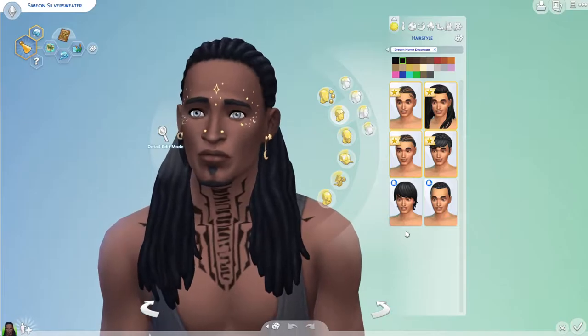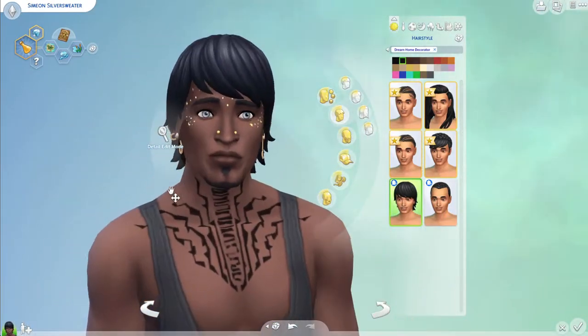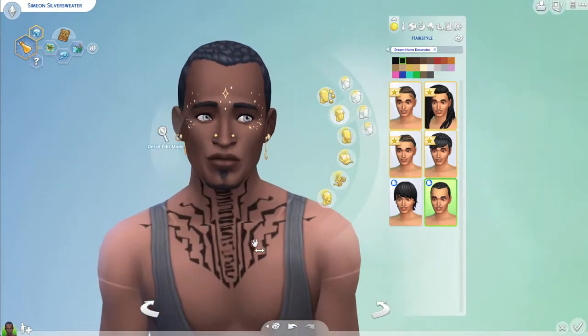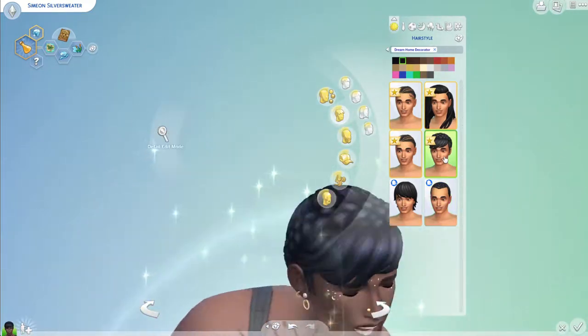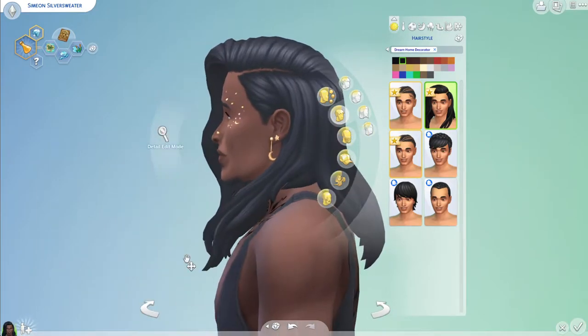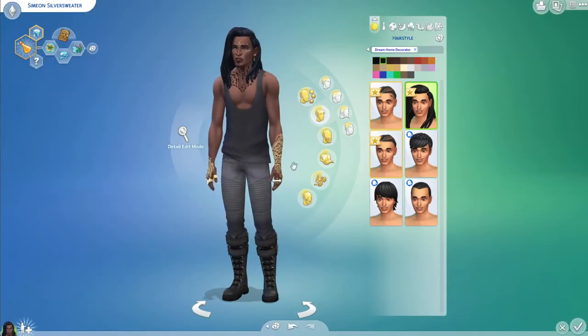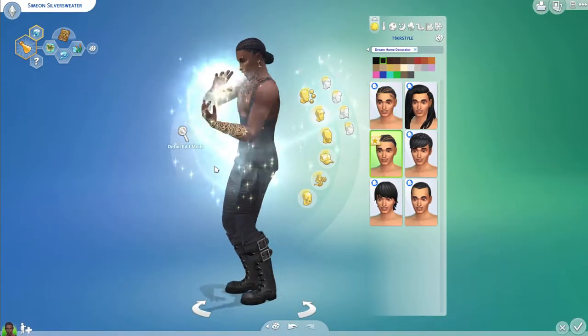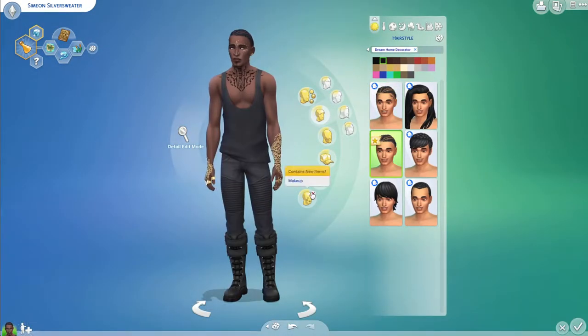Okay, these are the hairs we're working with. I'm not feeling this one. I probably shouldn't have picked a magical sim because he keeps wiggling. I always like trying the female hairs on male sims — oh that one's pretty cool, he actually looks really cool with that hair. Let's try the braids without the baby hairs.